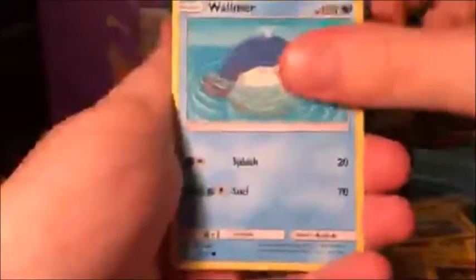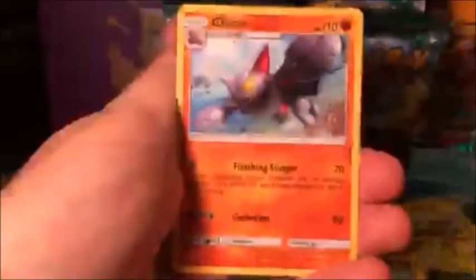Sorry, these packs are just really tough and I don't want to hit the camera. Pack five: Machop, Wailmer, Stufful, Pancham, Helioptile — saving this one for one of my buddies, he hates this card. Gliscor, Machoke, Altar of the Moon, Aether Paradise reverse holo, and a Turtonator non-holo rare.